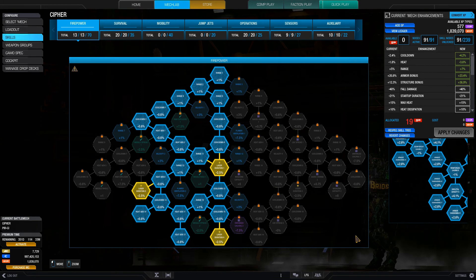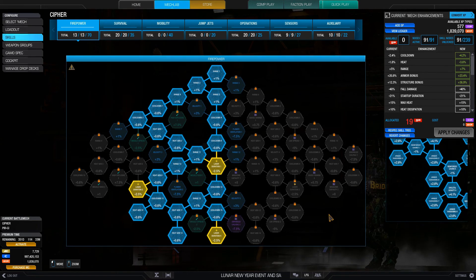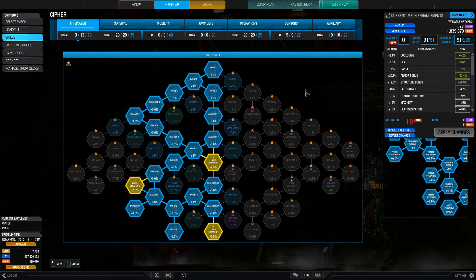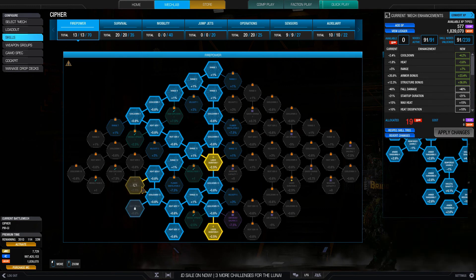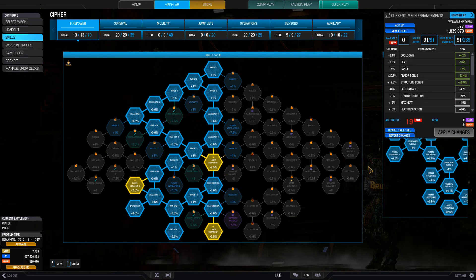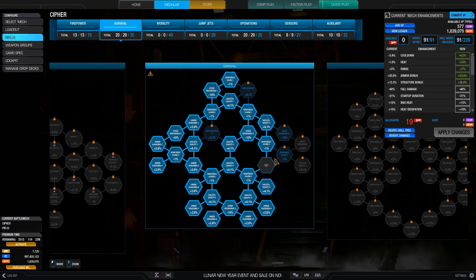Let's get down to the skills for this build. I am focusing mainly on firepower because with 3 heavy mediums and 6 machine guns you've got lots of firepower, so let's amplify that. I'm going for 23 points in the firepower tree. My goal nodes are these 3 laser duration nodes for 7.5% reduced burn time — very useful for heavy mediums — and cooldown, heat and range nodes that give me 7% range, increasing the short range of the heavy mediums. Heat gen is 3.6 — not much, because they recently nerfed the clan heat gen nodes — and cooldown is 4.2.